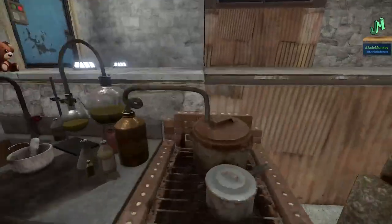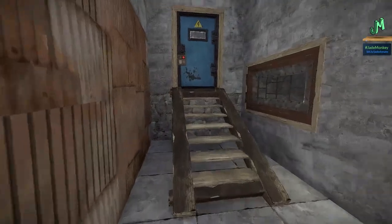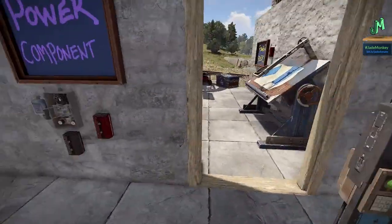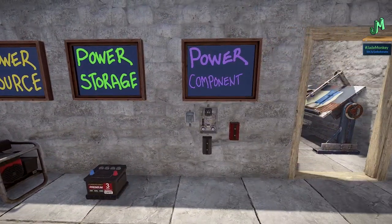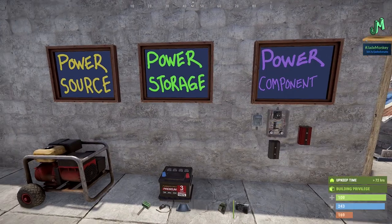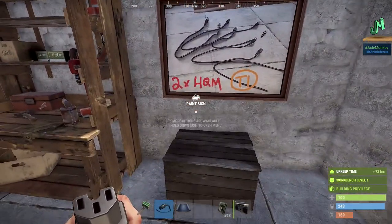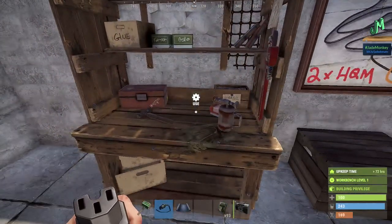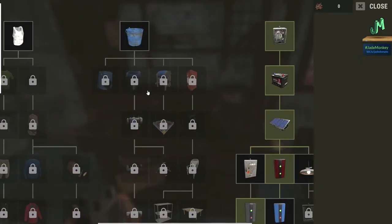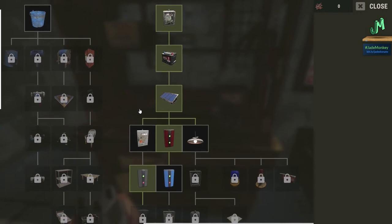All right, so let's hit the basics. As we covered before, there are three major tenants: Power Source, Power Storage, and Power Components. But first, there is some baseline stuff — the wire tool. It is a default blueprint. It costs two high quality metal and it's a Workbench 1 situation. If you look at the tech tree on the Level 1 workbench, you can see some electrical components there. Most of these are going to be Level 1 and roughly 20 scrap.